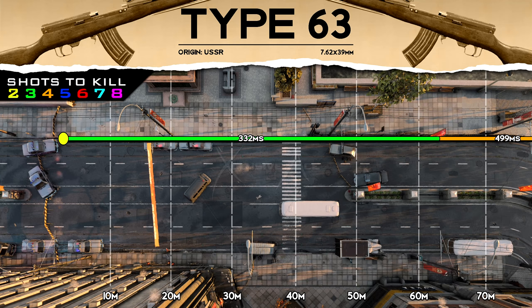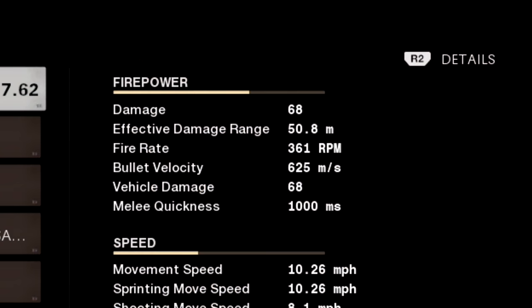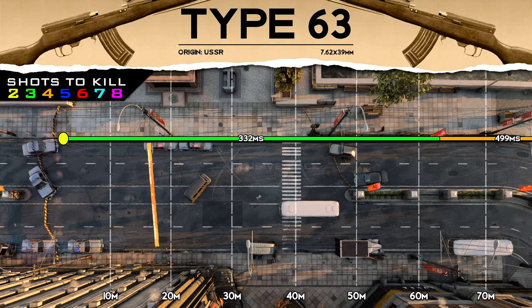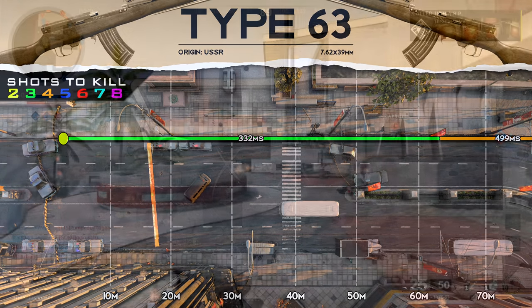The damage ranges are interesting with tactical rifles. The stated damage range for the Type 63 is 50.8 meters, however on the graph it doesn't drop off to a four-shot kill until about 63 meters. The reason is a linear drop-off: at 50 meters it starts dropping from 68 down to 49 damage gradually over distance, so we don't actually reach 49 damage until 63 meters — that's our effective damage range.